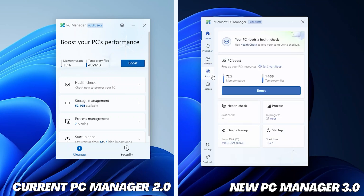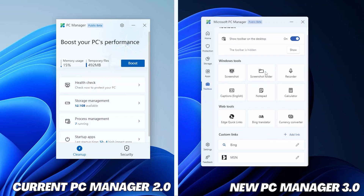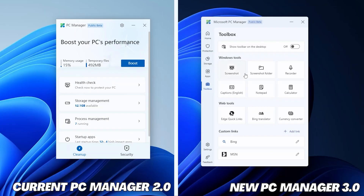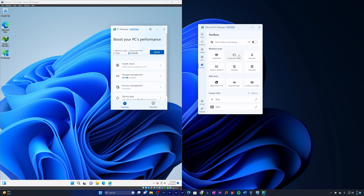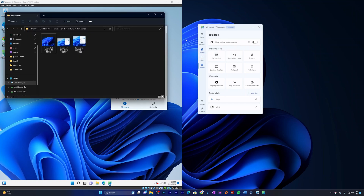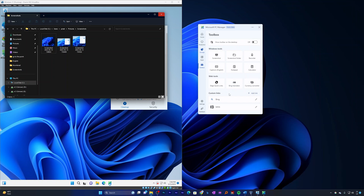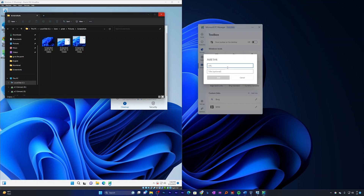Now let's look at what's new in Microsoft PC Manager. The new version comes with a Toolbox feature. Clicking on Toolbox reveals tool shortcuts available directly inside Microsoft PC Manager. This toolbox contains productivity tools — for example, a screenshot tool, so you can take screenshots without going to the Windows Snipping Tool. There is also a screenshot folder for direct access. Other useful tools are available too, including web tools like Edge quick links, a Bing translator, a currency converter, and you can also create your own custom links.